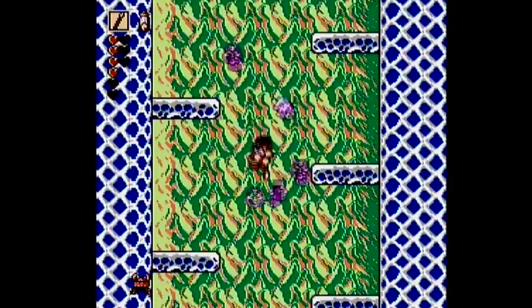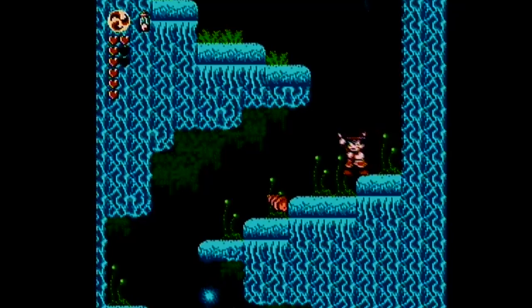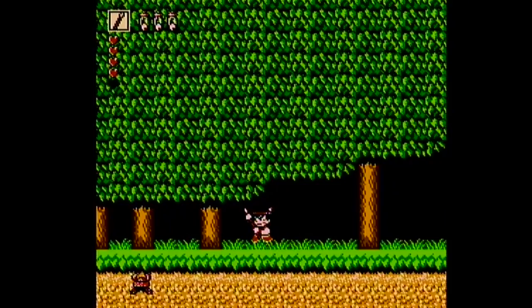Enemies drop things like headdresses or arrowheads that will temporarily boost your defense or offense, a deerskin shirt that makes you invincible, spears that extend your offensive reach, and gourds that increase your heart meter after you collect a certain amount. And if you want a hot tip, the Sacred Woods level has a spot with lots of respawning snake enemies that you can walk back and forth on and collect gourds to your heart's content. It's an easy way to get your heart meter up at the beginning of the game, and it honestly won't take you very long to max it out.